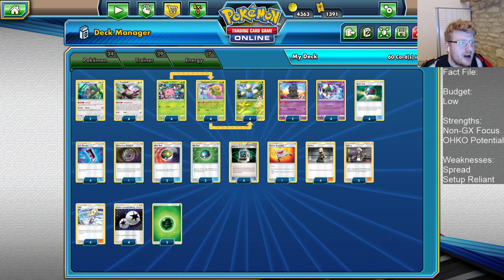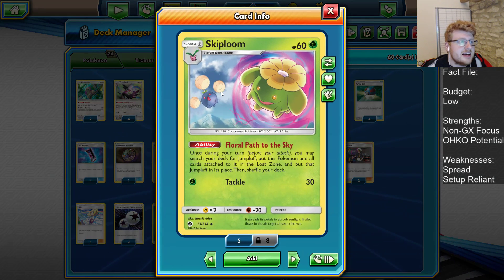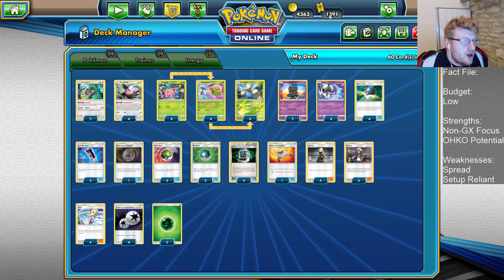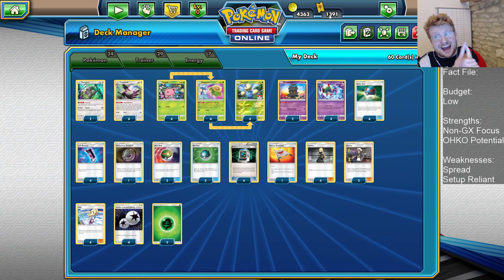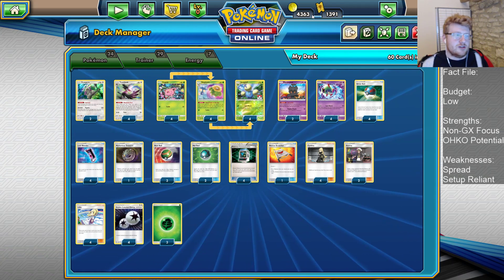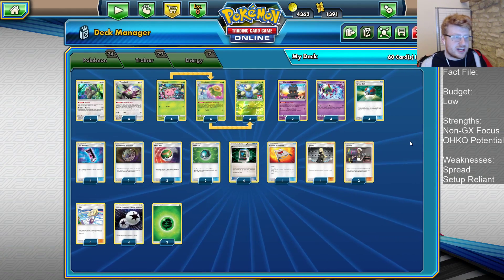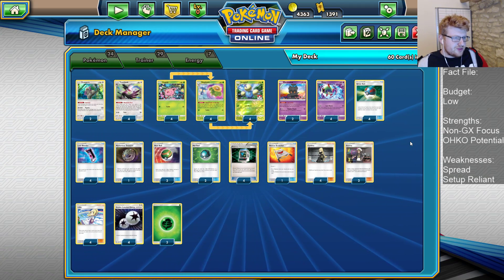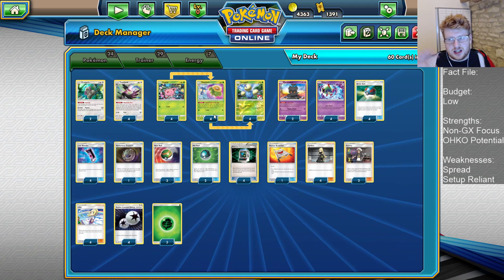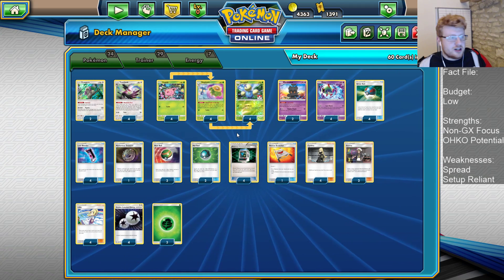First of all, the 4-4-4 line of Jumpluff being half of our main attackers alongside Natu. We have the Floral Path to the Sky ability, allowing us to put this and all cards attached to it straight to the Lost Zone, search the deck, find a Jumpluff, and put it straight into play. So our Stage 2 attacker is really a fake Stage 1. Jumpluff does Lost March — 20 times the amount of Pokemon in your Lost Zone — for just one single attachment. The goal is one-hit KOs.